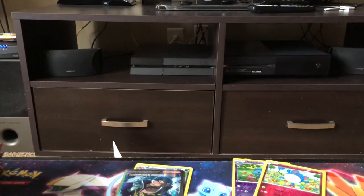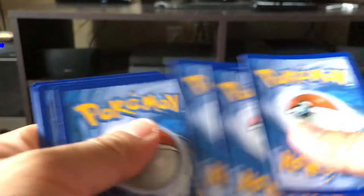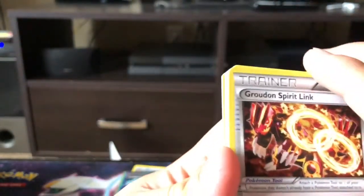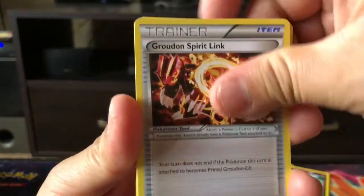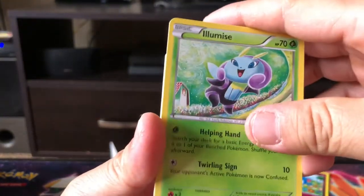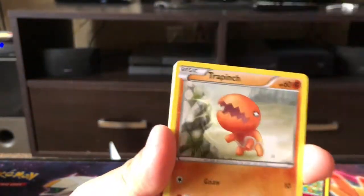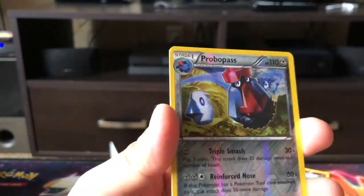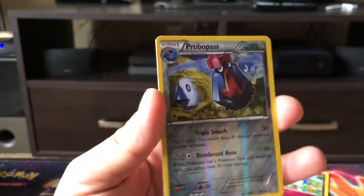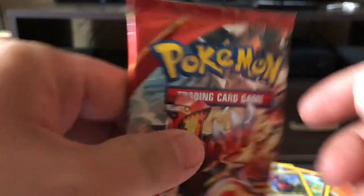Sweet pull so far within these first three packs! We got a Gardevoir on the artwork — I am not complaining at all. Got some nice pulls. We have a Groudon Spirit Link, Masquerain, Gardevoir Spirit Link, Solrock, Mudkip, Trapinch, Nosepass, a promo pass reverse holo, and we got a Starmie as a rare. I'll put that on the side. Another Groudon pack next.